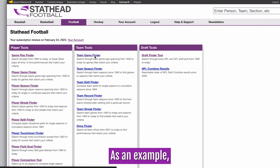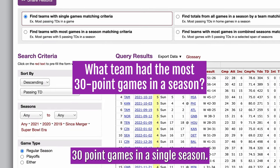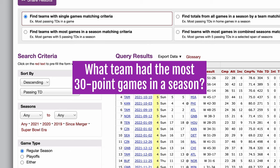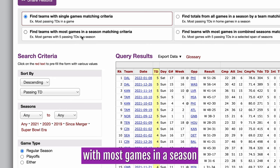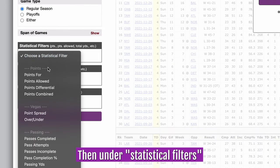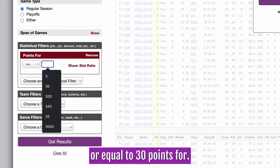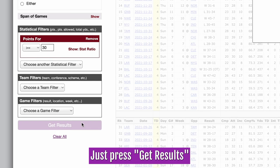As an example, let's use the Team Game Finder to see what team had the most 30-point games in a single season. We're going to use the Find Teams with Most Games in a Season Matching Criteria option. Then, under Statistical Filters, put in Greater Than or Equal to 30 Points For. Just press Get Results,